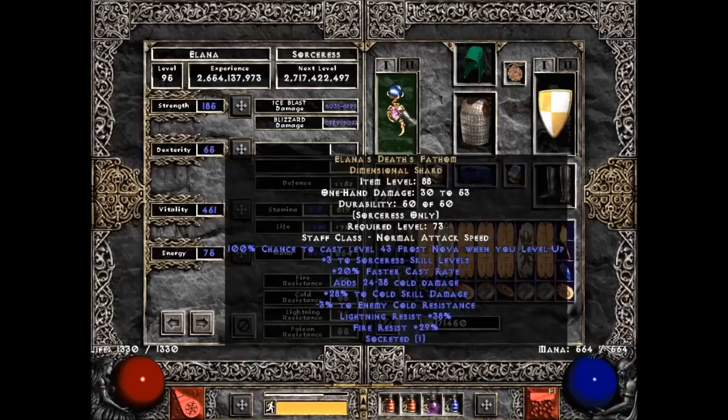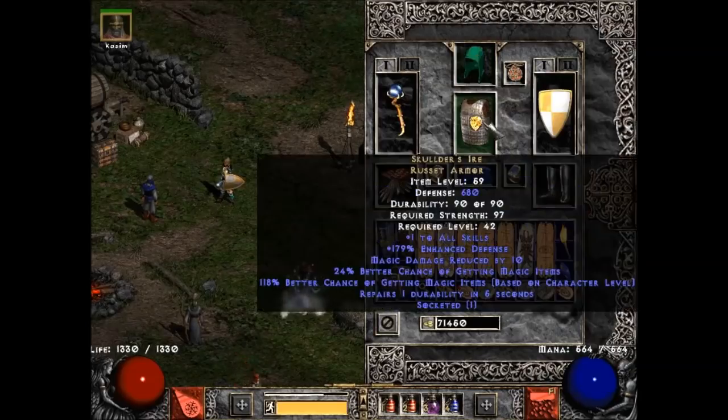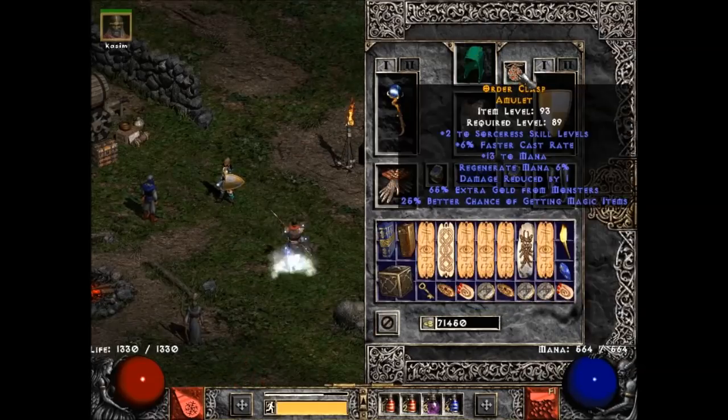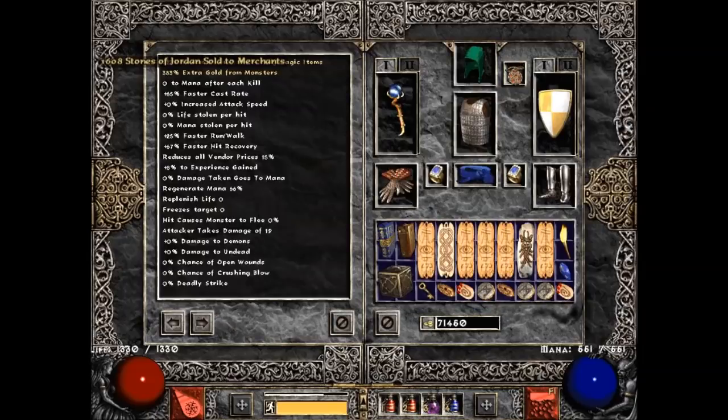Death's Fathom gives me a ridiculous amount of damage, as you can see. Skullder's Ire and Shako for magic find and other nice things that these give. This crafted caster amulet — I'm really just using it for the Sorceress skills and the magic find, since I'm only hitting the 63 breakpoint. You can see I hit that anyway.